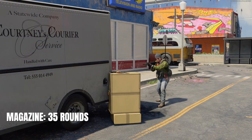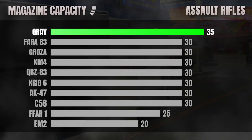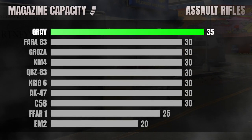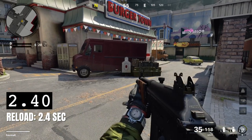In the ammo category, the Grav is top tier. The default magazine capacity of 35 rounds is the largest default magazine size amongst the AR class. The reload time, however, is average and requires 2.4 seconds to replace the magazine when topping up.